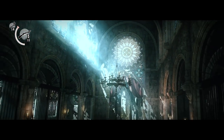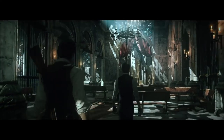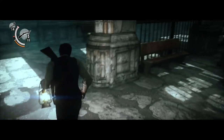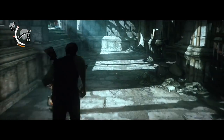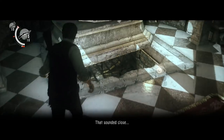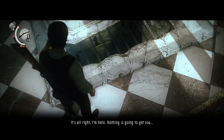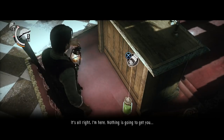Welcome to chapter 7 of The Evil Within. This chapter is called The Keeper and in this chapter there are 6 collectibles for us to obtain as well as 4 keys. First things first, we're going to move towards the Altar and we're going to pick up the first collectible, which is map fragment number 13.